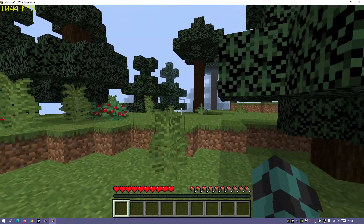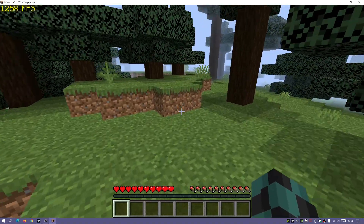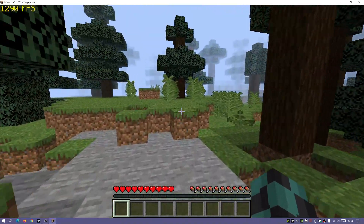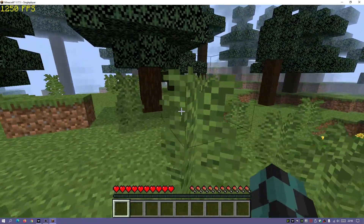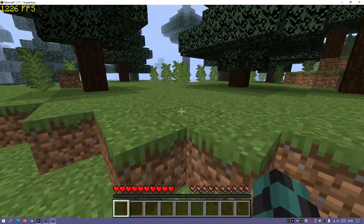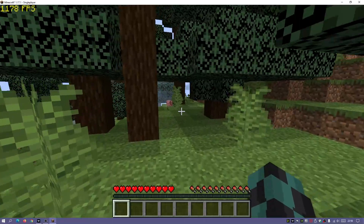As you can see on the top left corner, it does come with an FPS counter. I've put together a list of mods that improve performance in your Minecraft Java game for version 1.17.1. All of these mods are available from the CurseForge website, and I've made sure that when you install this mod pack they are all enabled.